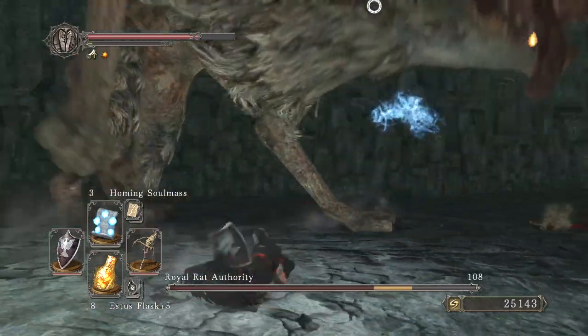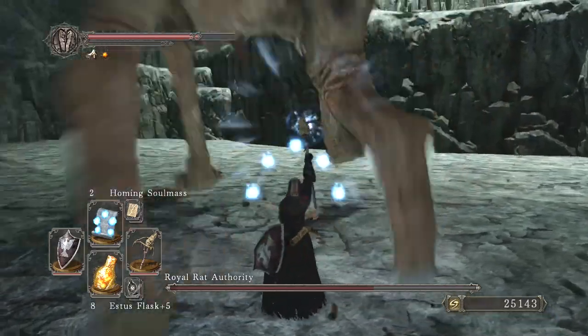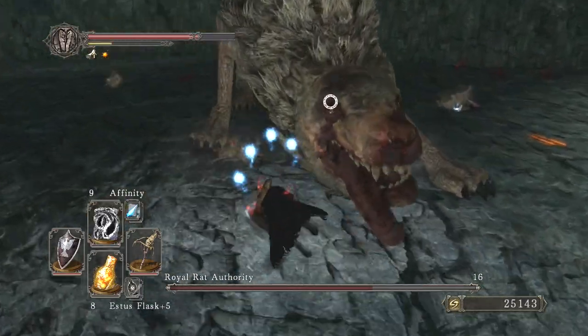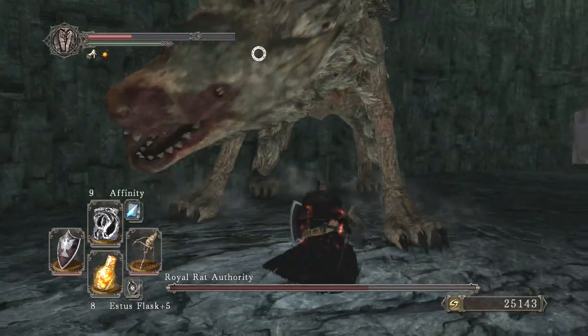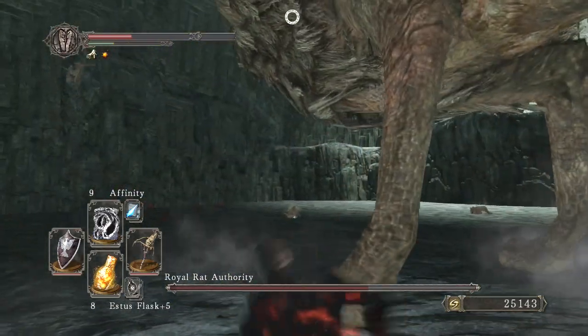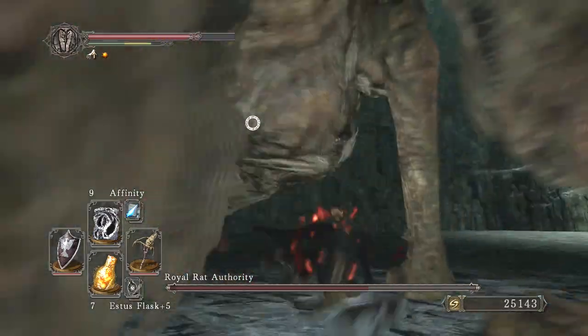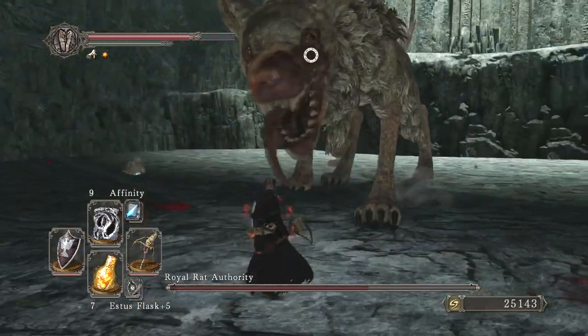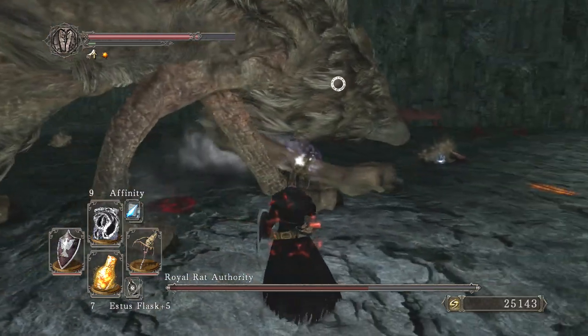So it's kind of good to stay close to him. If you have a great shield like the Gyrm Great Shield, you can actually block every single one of his attacks if you hold it with two hands. When he does the head lunge, if he hits you like that, it drains all your stamina as you can see. So if you have that shield, might as well use it because you can block everything. You can just go underneath him, switch your weapon or use the shield, whatever you need to do. As long as you avoid and roll backwards when he does his lunge attack, you should be fine.